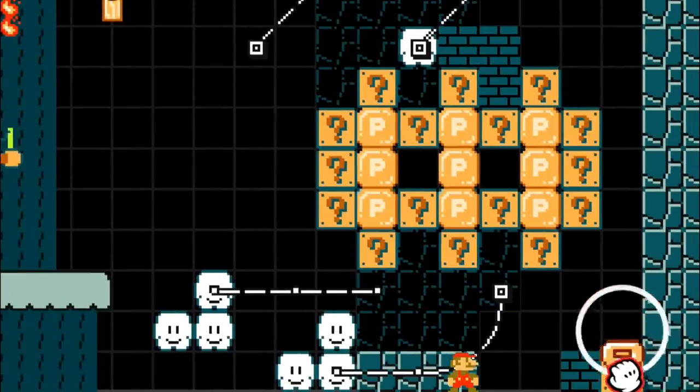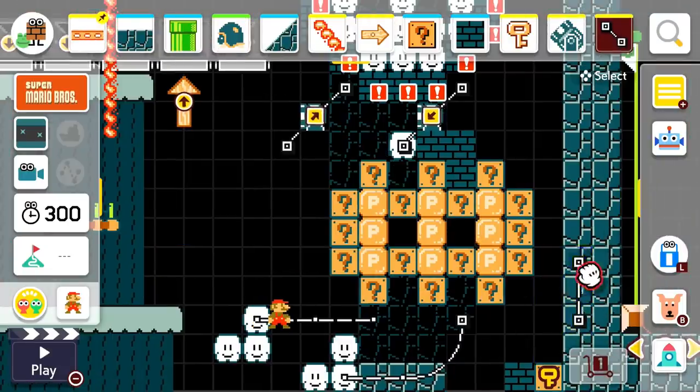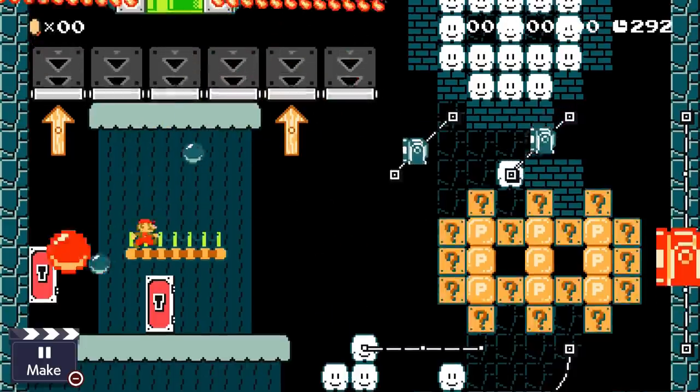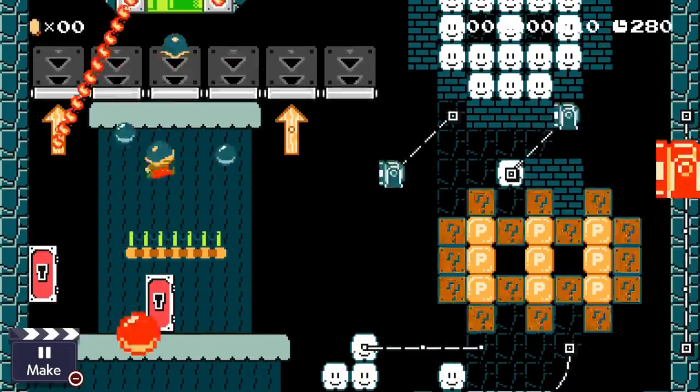You might want to add an arrow pointing towards this question block so the player knows that it's important. Here's how this room works: you have to shoot the shellmet towards the question block, giving Mario the key.